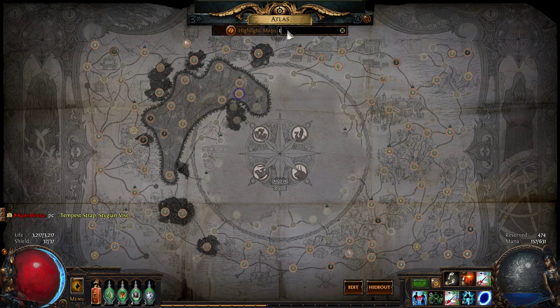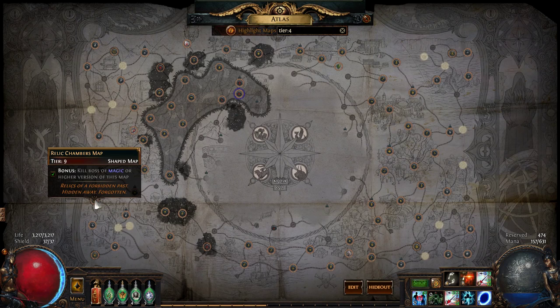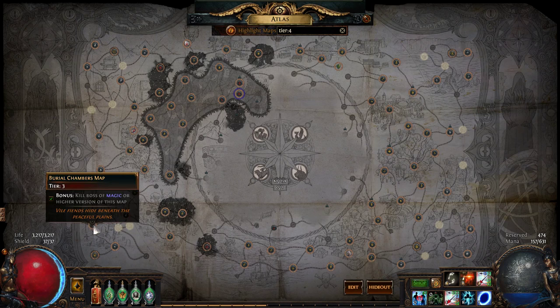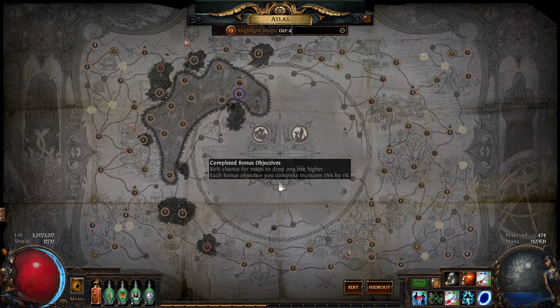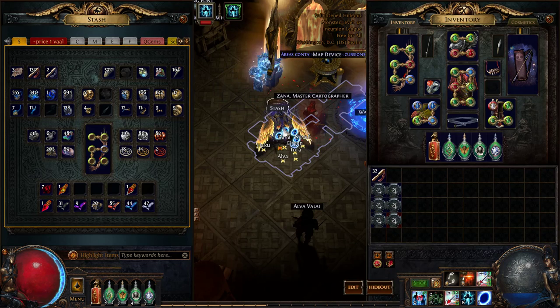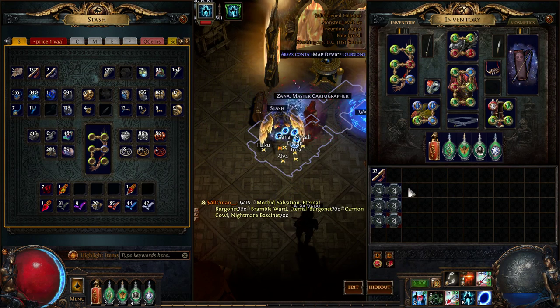As I said, burial chambers — that's our atlas strategy. The only T3 we have is burial chambers; no other T3, no T4 whatsoever. How we do that is we shape Relic Chambers to a T9, so the only T3 or T4 that drops is always burial chambers. This means you basically have infinite sustain, which allows you to sell a ton of maps. I'm not even at 100% atlas bonus because I've been lazy, but if I get to 100%, it's going to be way better.